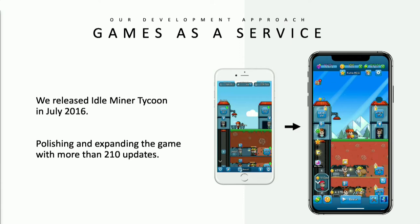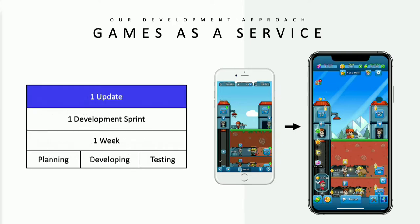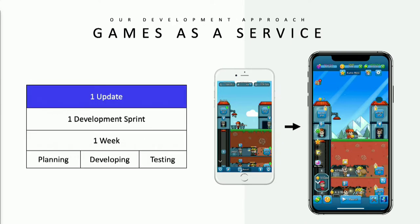A quite important concept for us is games as a service - we're continuously updating it and changing the game to respond to user feedback. We've done 210 updates since the release of this project. As most software development teams, we work in sprints. For us, a sprint is usually a week, and in that time we include everything: planning out features, developing, QA-ing them, and shipping them.